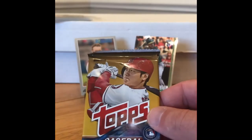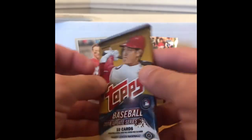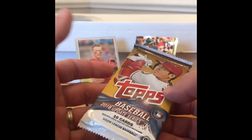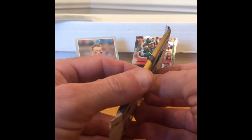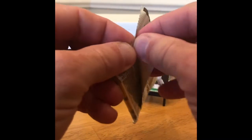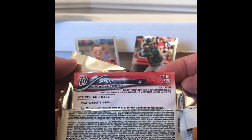Here's the pack that everybody is probably wanting to open the most — 2018 Topps Update. We're looking for short prints and parallels and base cards: Acuna, Soto, Torres, Ohtani, Austin Meadows. Mike Soroka, Shane Bieber, Fabian Reyes, Geryl Junior. Oh, look at that name on the back — Juan Soto! That's a good start.